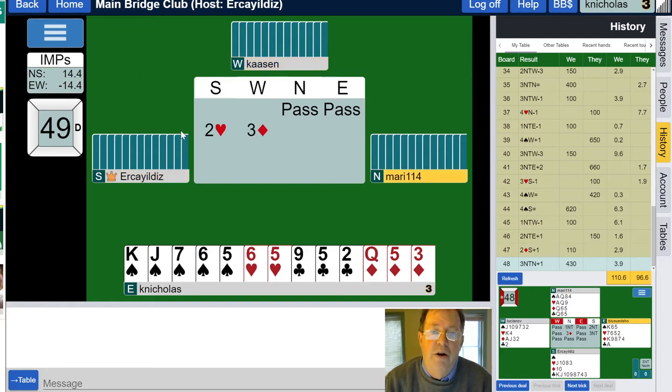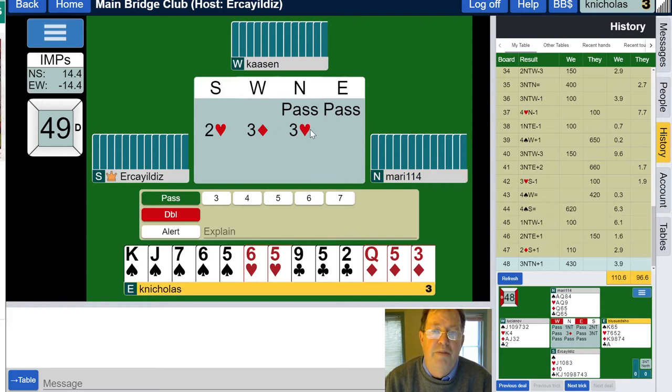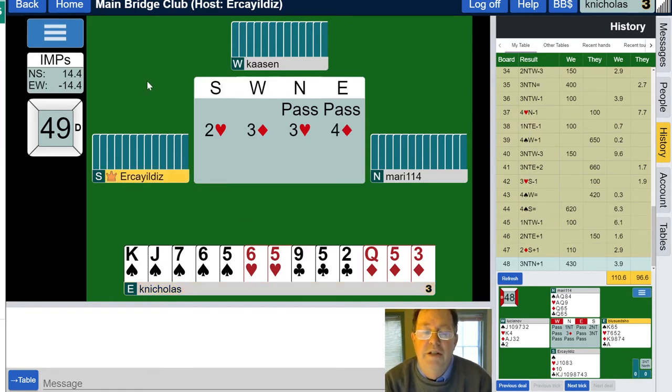We have a two heart preemptive bid in the south and a three diamond overcall. We have three hearts — do I want to support the diamonds? Six, seven total points in diamonds, and they're looking at about 18. This is pushy. North didn't open, so call it 10 points; south maybe 10 points — 20 total. I've got six; partner's looking like a good diamond hand.